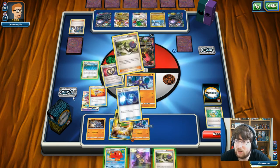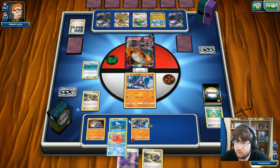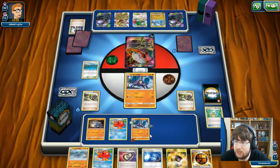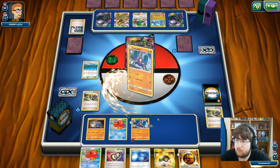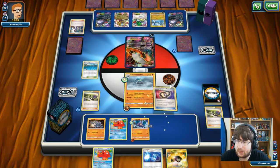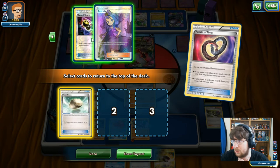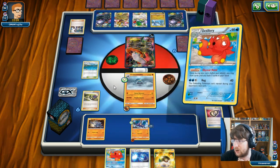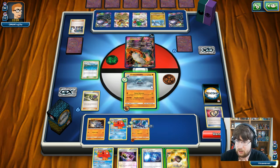I go for the Town Map to at least scout out my Tapu Lele — and there it is in the bottom corner. I wouldn't have seen that for a very long time. So I'm going to play the Octillery but end my turn first. Looking at what else is prized, the rest isn't a big deal. We can scoop up a knockout here — going Crabominable. I use Puzzle of Time to look at the top three cards and replay them. I then drop a Float Stone down onto Octillery.